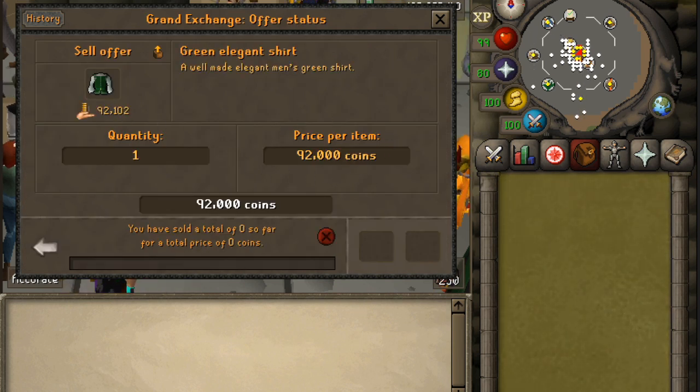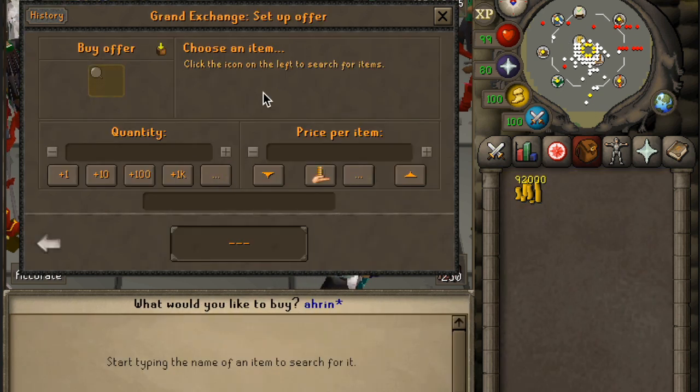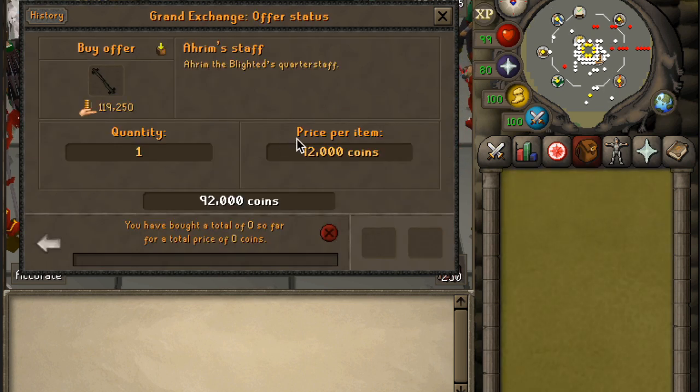At that rate, we have turned 1GP into 92K. There we have it — 92,000 coins from 1GP. And I'm going for the Aram Staff again, I just can't let it go. I want another Barrows item, it will look so nice. Not 92K, and hopefully that'll be turning around to nearly 120K if it comes through.